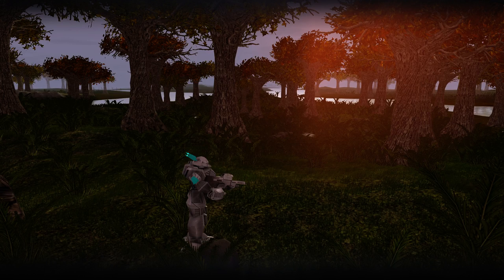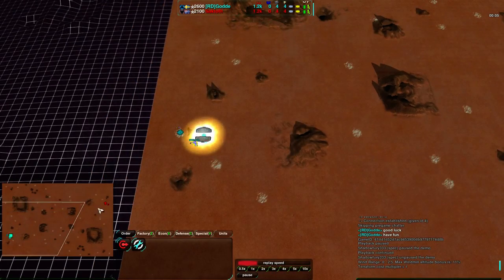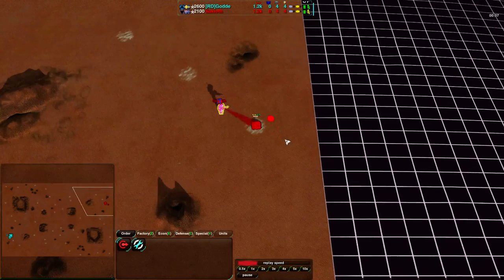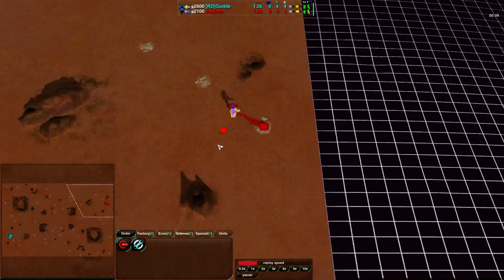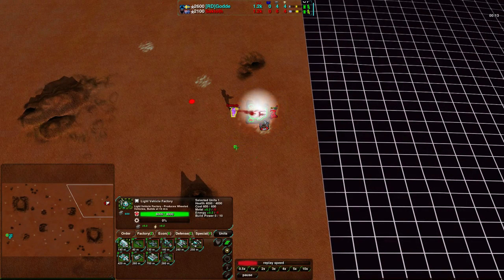Welcome back, ZeroK fans, to the last Red Comet God vs. Saktoth match in this small series. I'm Shadow333, your host, and let us begin this final match. God on the west side of the map, once again going Hovercrafts, and Saktoth on the east side of the map, very likely once again going for Light Vehicles. And yes, that is Light Vehicles. Let's see what he goes for starting out this time.